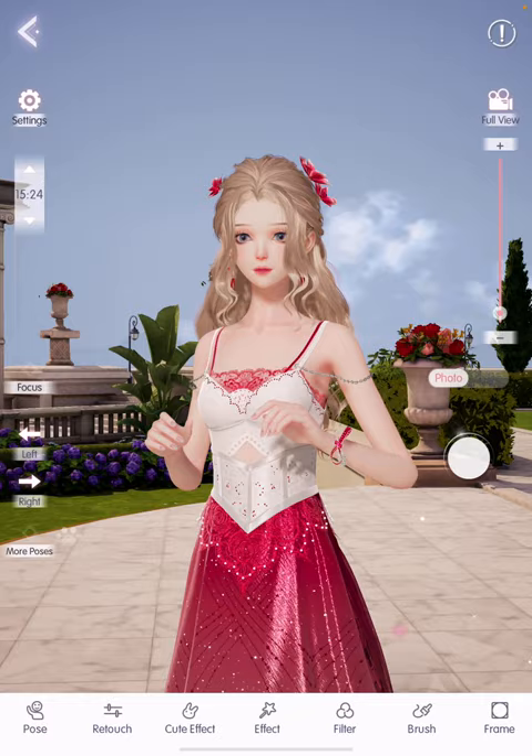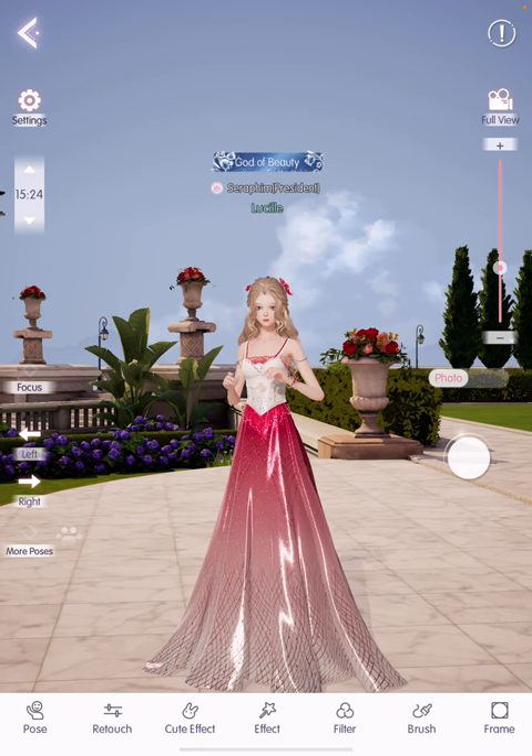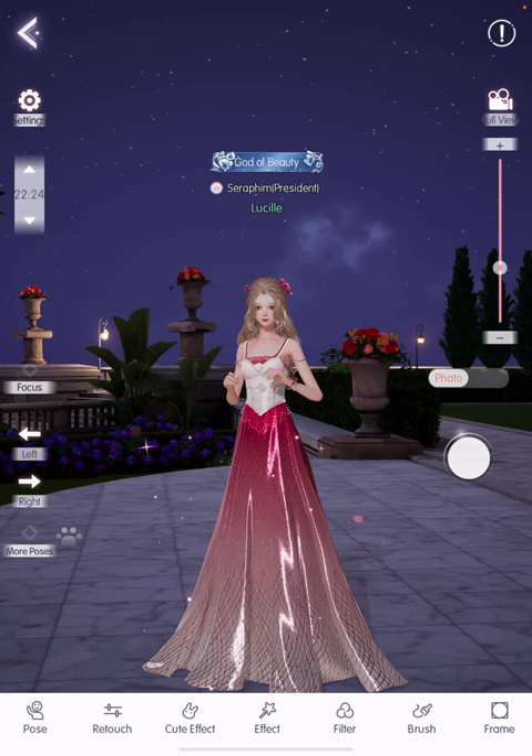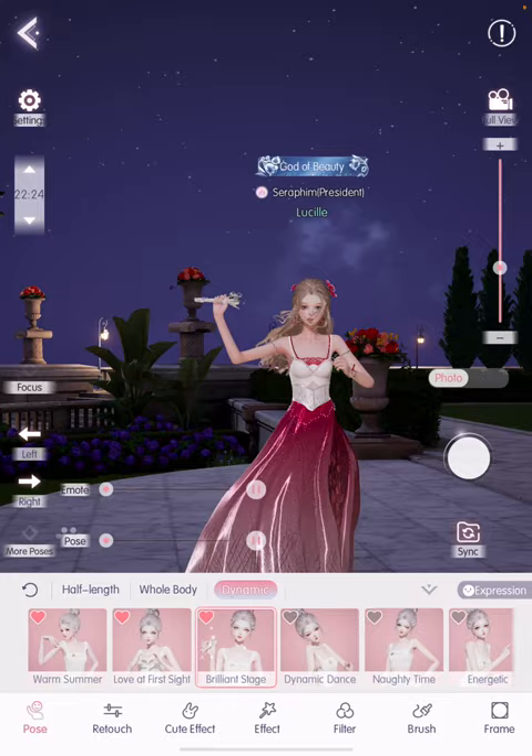Other Home features include the Photo icon, where you can take photos in your home — and you'll definitely find yourself doing this because the home is such a beautiful setting. You can also change the weather and time of day by tapping the clock on the left-hand side, switching between day and night backgrounds. You can play around with poses and even do dynamic poses to get the perfect shot.